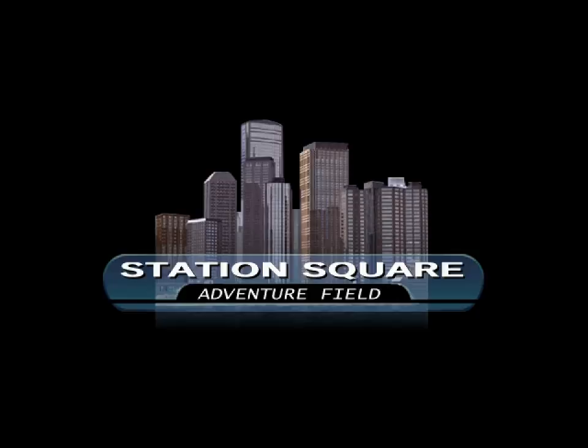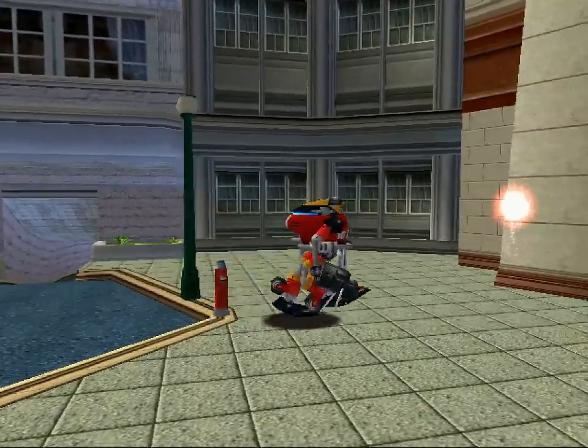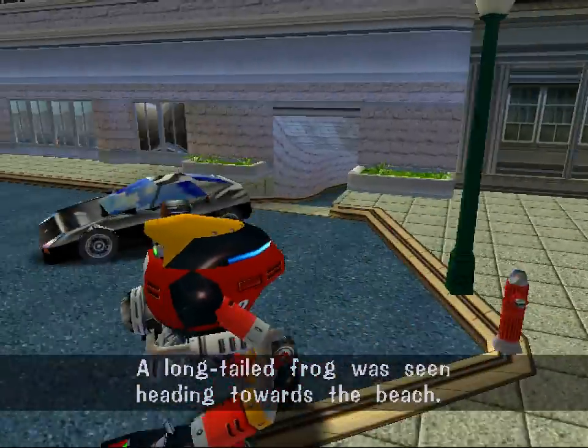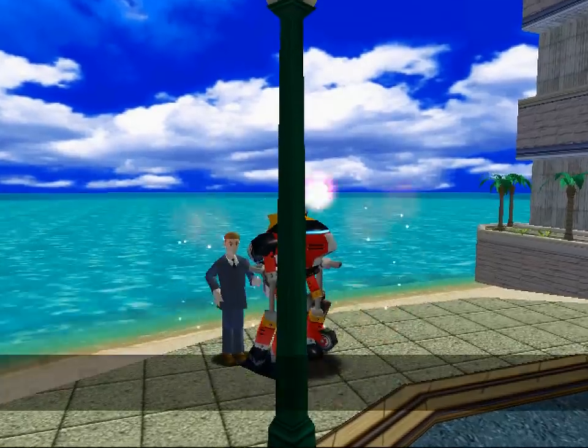We're in Central Square. We need Central Square armor before we can complete the mission. Orb of light! Where can I find S-tier? Well, I guess we're abandoning that plot thread. Hey, human!